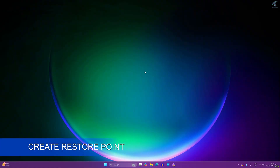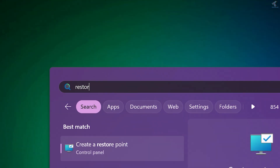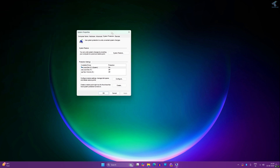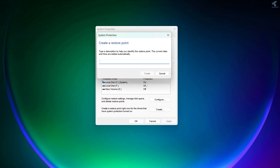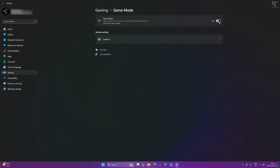Before changing any settings, I will create a restore point on my Windows 11. You can also create a restore point — it will help you to backup your old settings. Whenever you need to restore your old settings, you can use your last restore point. Go to your Start menu, type 'restore point', click on Create, type the restore point name, and simply click on Create.